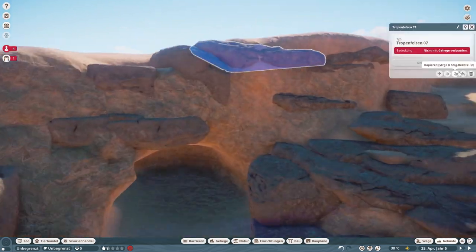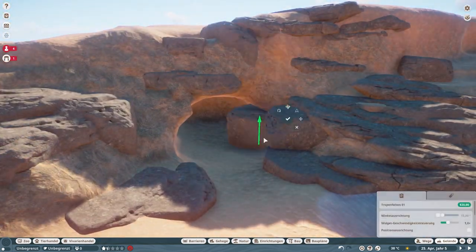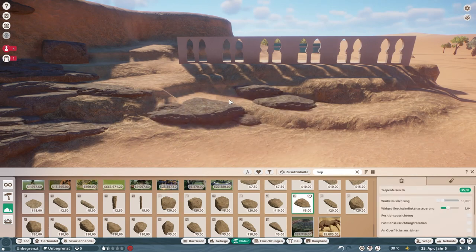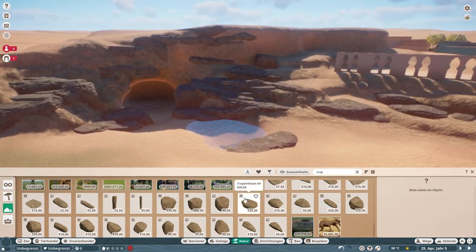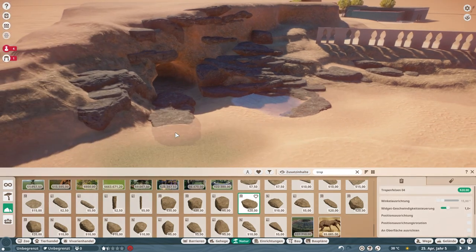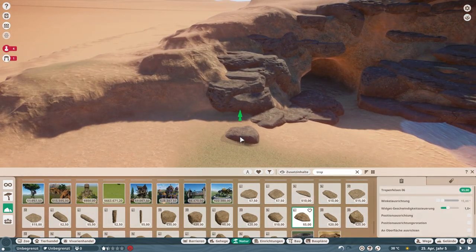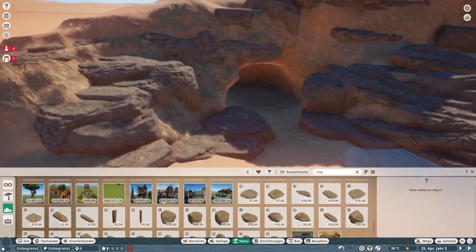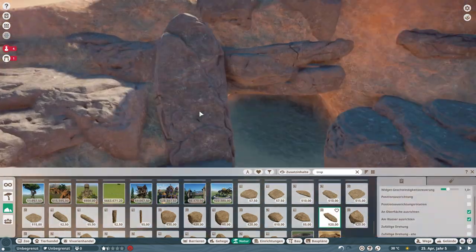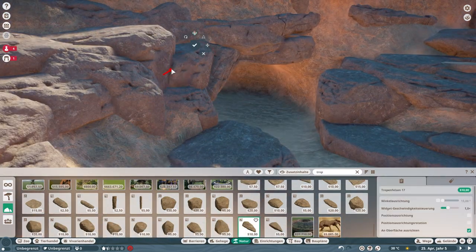For now, this is the porcupines' exhibit. To the side, you saw me start a build out of these pieces from the Africa pack. I'm not finishing it because I don't know what's going to be on the other side. But I just love the way these archways look there — they cast a really nice, cool-shaped shadow. So I really wanted to keep them. It's definitely going to be a different viewpoint for the porcupines, and then probably something on the other side.